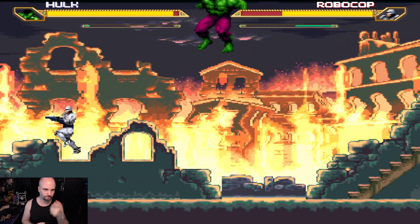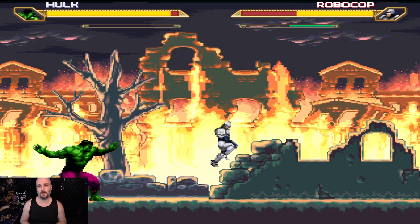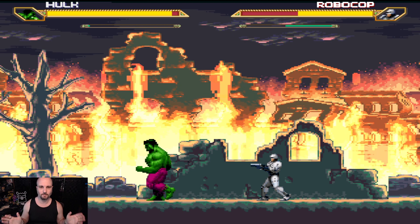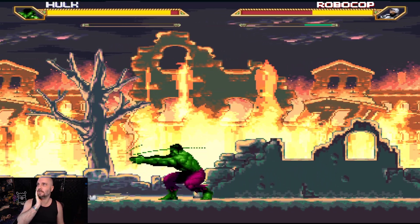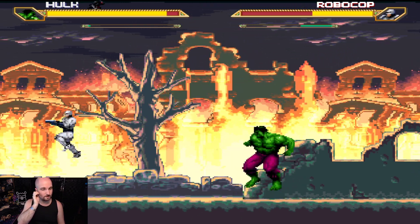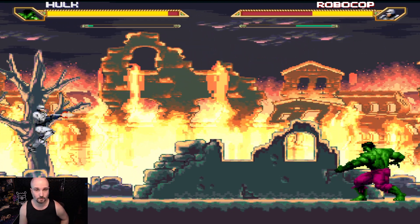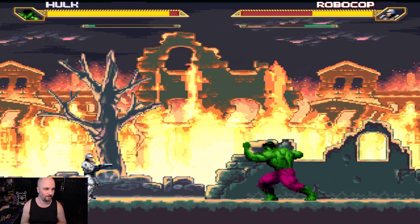Here's a tip: if you ever go into watch mode for these Mugen projects, set the difficulty on the hardest and the computer will fight each other at that level. 99.9% of the time that works — on rare occasions it's not coded properly, but almost always it does. Then you can sit with your mates, figure out who might win, and place some bets.